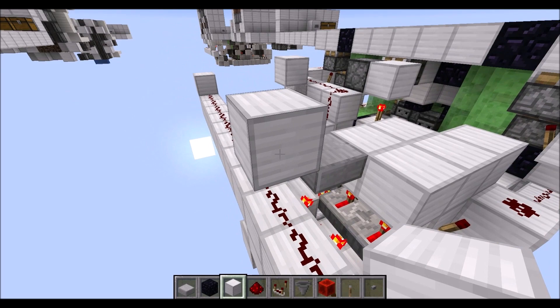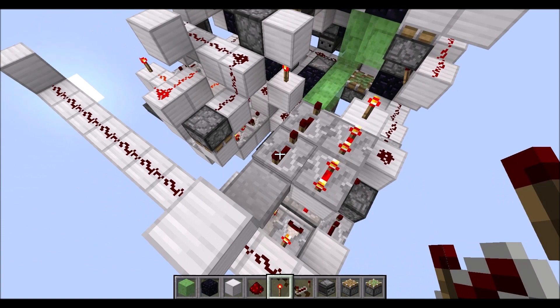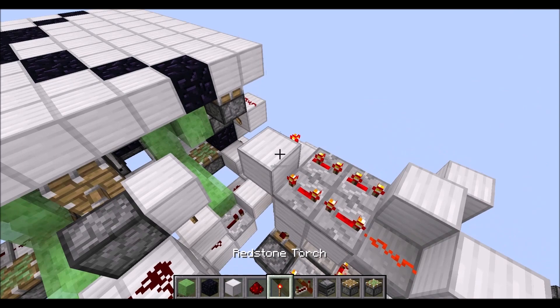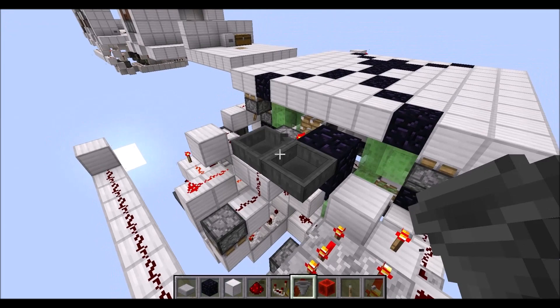Then place a torch on top of this block, two repeaters on three ticks each here, two more repeaters on four ticks each there, redstone wire there. Then in this corner we need a normal block, next to the torch we need another normal block with another torch to this side, an obsidian block on top, torch on the side of that. Then place down two hoppers facing each other as you can see here.